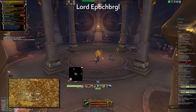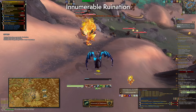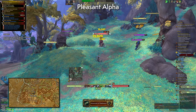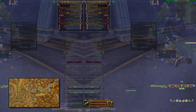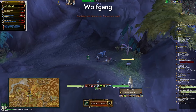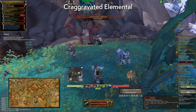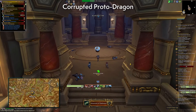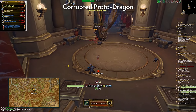Lord Epoch Burgl spawns inside a building if there's an unstable time rift to click — if it's not there you cannot spawn him. The Innumerable Ruination patrols just outside where you find Lord Epoch Burgl. Pleasant Alpha appears to be a basic spawn around its area. Fenran is found a few levels down. Wolfgang: pet one of the lambs and the rare will spawn. There's also a spot where you need to mine or destroy something with dynamite to spawn the Craggravated Elemental, and an egg to click that spawns a Corrupted Proto-Drake.